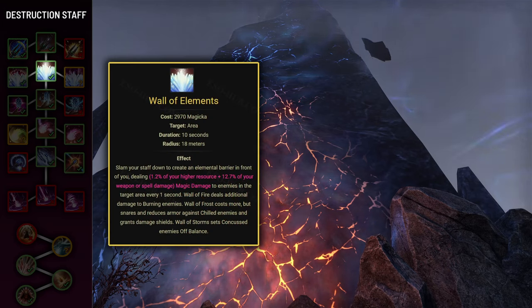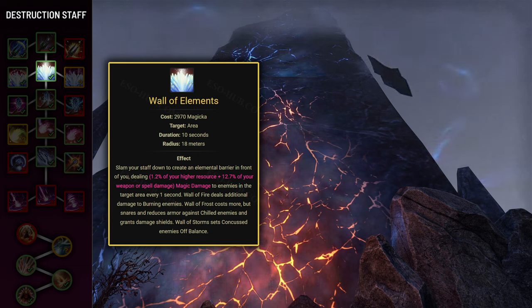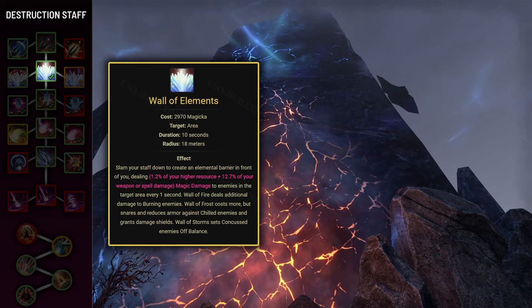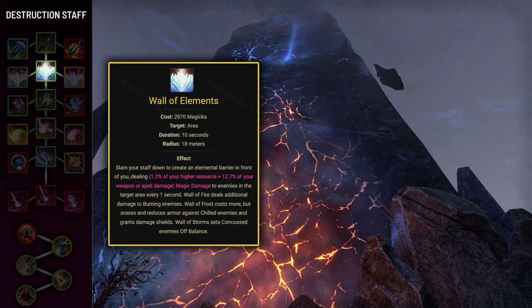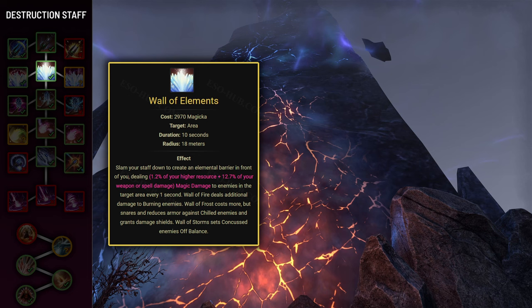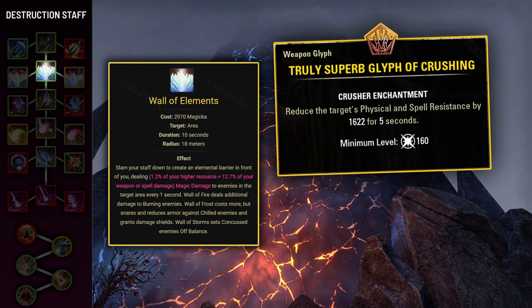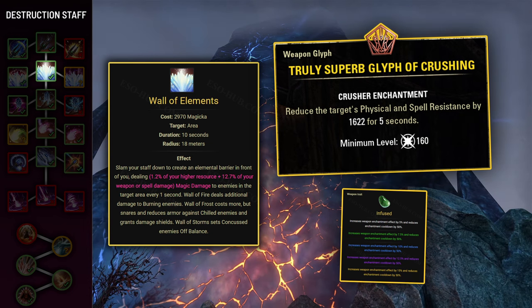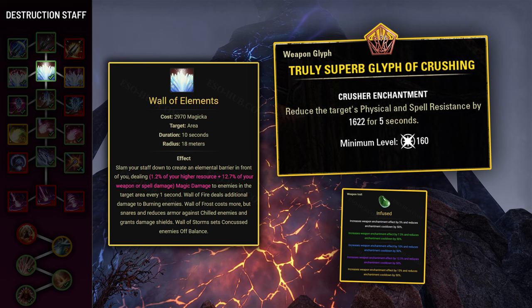The next skill is Wall of Elements, which is absolutely essential and you'll always have it on your skill setup. It places an AoE in front of you for 10 seconds, deals a tiny bit of damage, grants allies a damage shield against projectiles, and applies 40% slow and Minor Breach to chilled enemies. The real reason you'll need it is because every weapon skill applies the enchantment of the weapon it's used with. You want the Crusher enchantment on your Ice Staff — combined with the Infused weapon trait it will reduce enemies' armor by 2108 for 5 seconds, and since Wall of Elements ticks every second, it provides 100% uptime on that armor debuff.